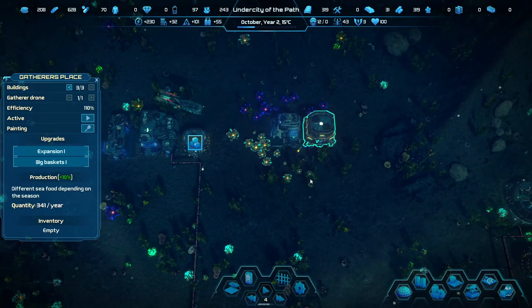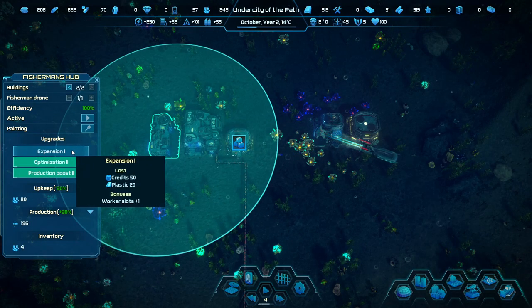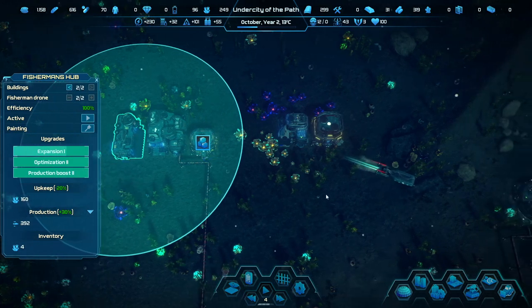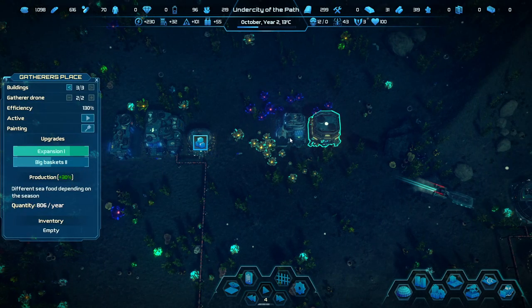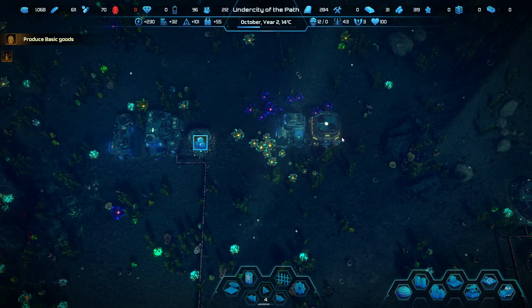We're not consuming iron for anything except random upgrades, so there are a few upgrades here and there that require it. We just got 1,000 credits — that's amazing, I'll take it anytime. Look at us just spending it everywhere. Low number of idle drones, and a low number — a bigger basket. Basic goods — now they want basic goods. I mean, now they're complaining, but that's kind of what we wanted.